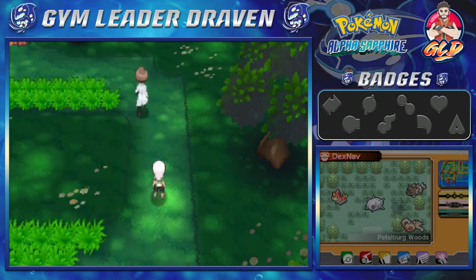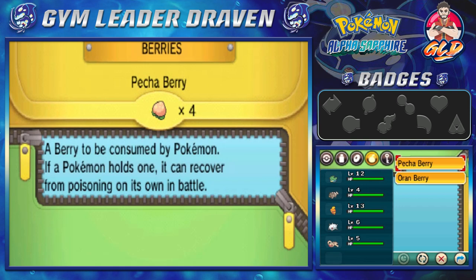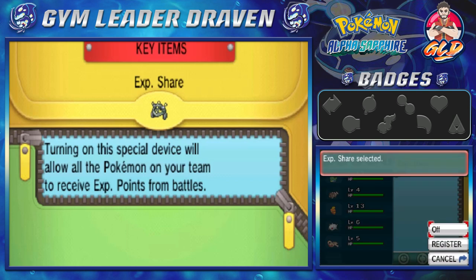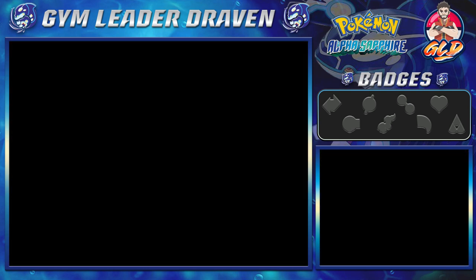The Experience Share is a lot different here in Generation 6 and moving forward. It's now a key item — you don't have to put it on a specific Pokemon. Turning on this device allows all Pokemon on your team to receive experience points from battle, making it super easy for all your Pokemon to level up and evolve. This was highly criticized by fans because it made the X and Y and ORAS series a little easier. I'm gonna keep it on because I like my team to be powerful.